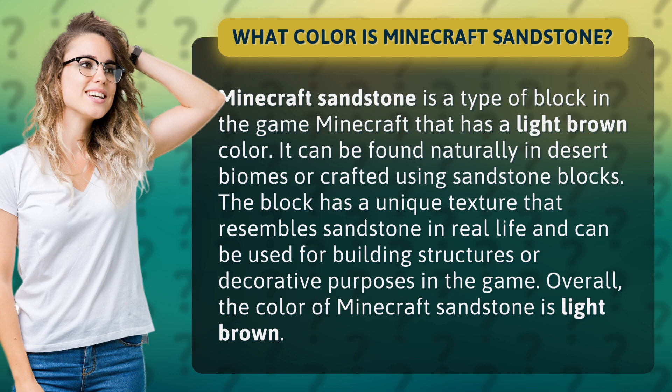The block has a unique texture that resembles sandstone in real life and can be used for building structures or decorative purposes in the game. Overall, the color of Minecraft Sandstone is light brown.